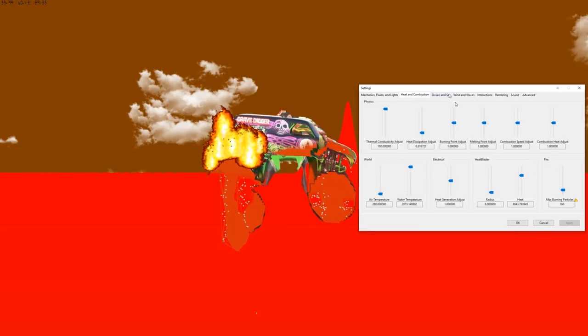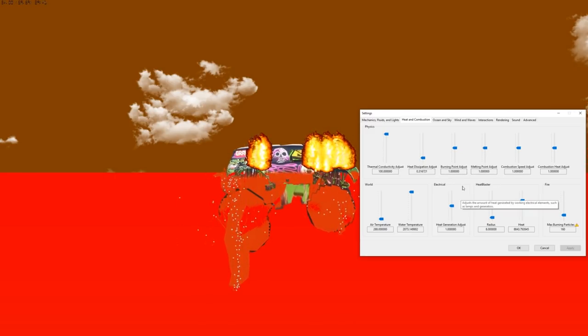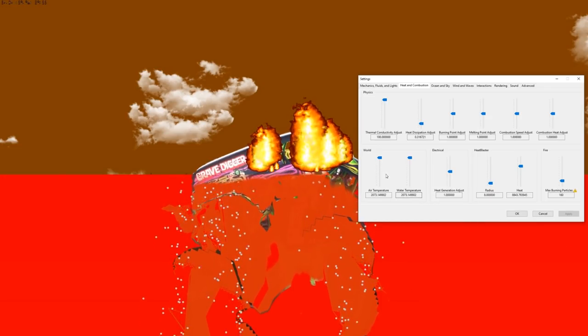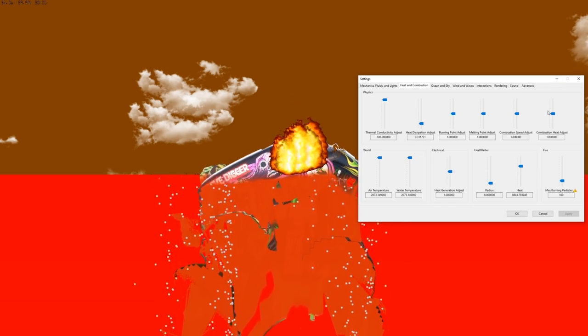The roll cage and chassis are starting to get a little goopy. This might be the strongest thing yet. Is that flag wavy? This is actually probably the thing that's held up the longest — good job Gravedigger! I could jack with the melting point adjust a little bit. The air temperature is down all the way too — it's in Kelvin. There it goes — it took this one a while to actually melt. This is probably the strongest thing yet, but nothing can withstand the lava. There it goes down to a goopy grave.